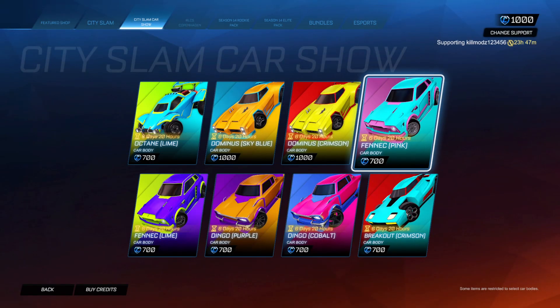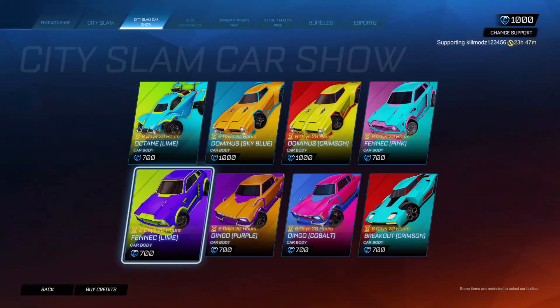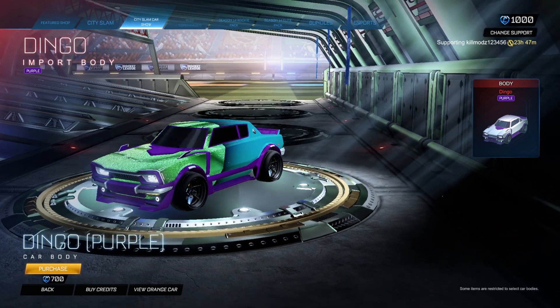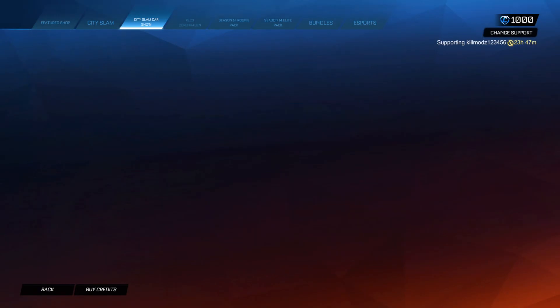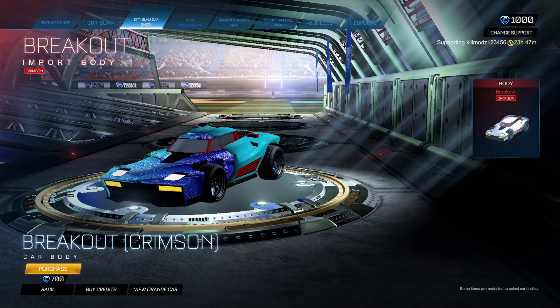On that car, are they new stock wheels? They look like it, I haven't seen those wheels before. Lime Fennec — if you don't own a Painted Fennec by now through shop bundles, something's wrong. Two Dingos. They had to sneak a Breakout in — I don't know how I feel about that. If you missed my video about the Copenhagen stuff, I still haven't bought this yet, I'm still undecided.